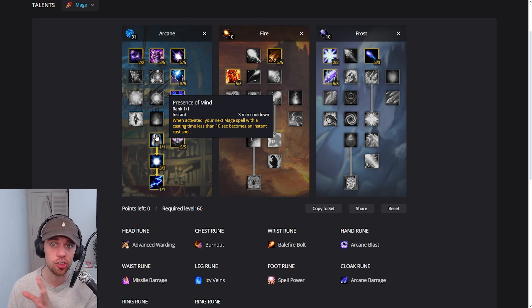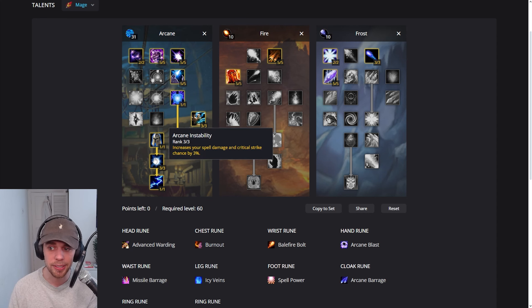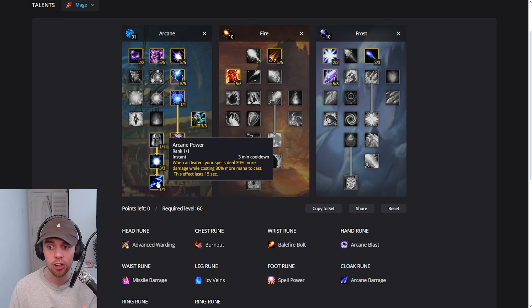Then we've got some really interesting talents: Presence of Mind, which is a cooldown where your next mage spell with a casting time less than 10 seconds becomes instant. Then we go into Arcane Instability, causing your spell damage and crit chance to increase by 3%, and Arcane Power, one of our most formidable cooldowns available. When activated, your spells deal 30% more damage while costing 30% more to cast, lasting 15 seconds. We are going to use this on cooldown to max out our damage.